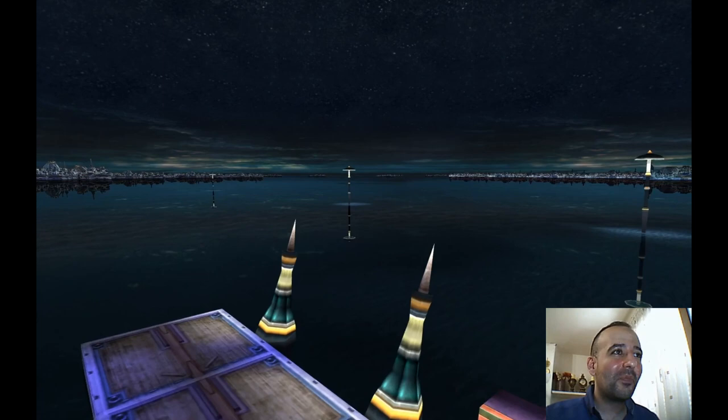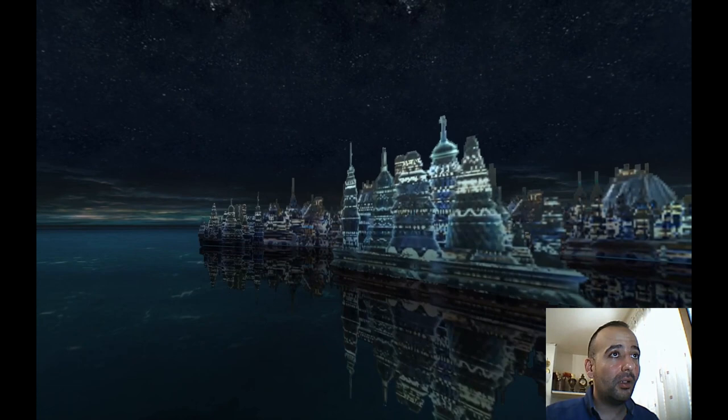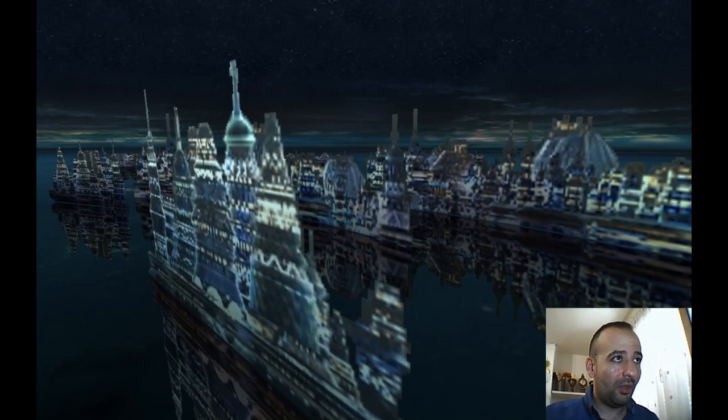So what about the textures at the back? They are flat textures — yes, really flat, even though they really look 3D somehow. But it's like an optical illusion. There is space and clouds.